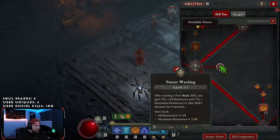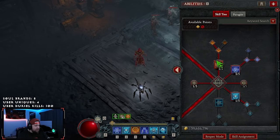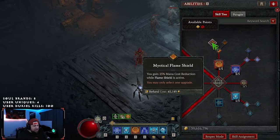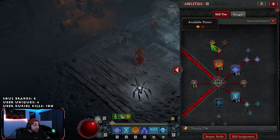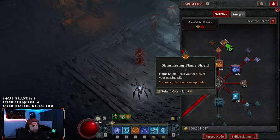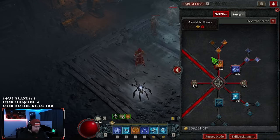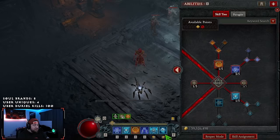After Frozen Orb, we're taking one point into Potent Warding — just for some extra All-Res. Then we're going to take Flameshield into Mythical Flameshield just for mana cost reduction. However, now that we have Starless Skies, we can actually swap this to Shimmering just for more heal if you feel like it. The 25% extra cost reduction is pretty good on a skill that normally costs 35, bringing it down to 25 — and that doesn't even factor in Starless Skies.